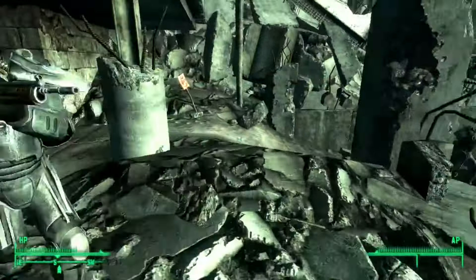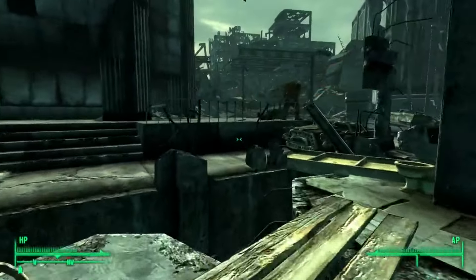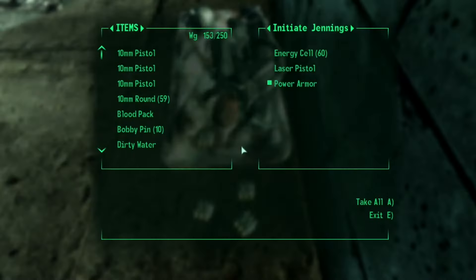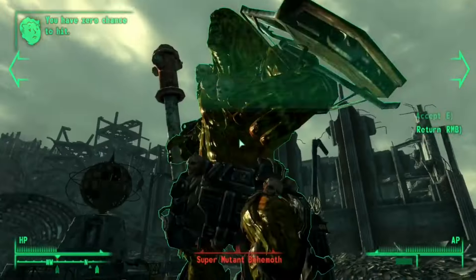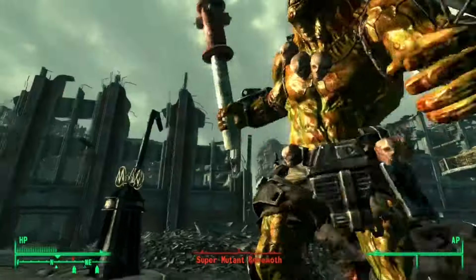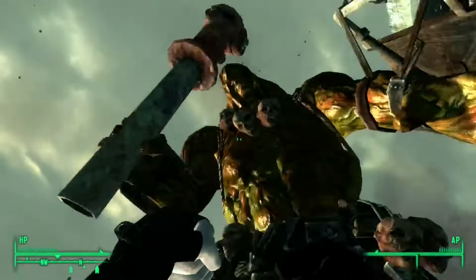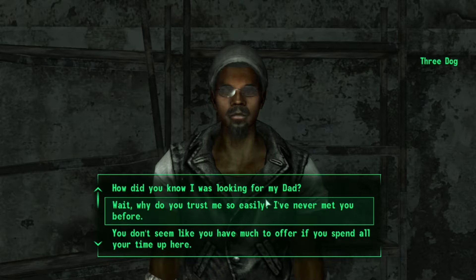I make my way down to the Brotherhood of Steel's ambush, where they killed the super mutants. I take my way through the building and steal some loot from a dead guy. Then we encounter the super mutant behemoth, which isn't much of a challenge with the Brotherhood of Steel taking them down. After looting him, we head inside where we meet Snoop Dogg's cousin, Three Dog.